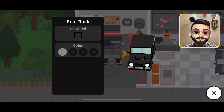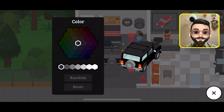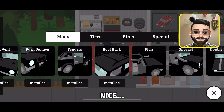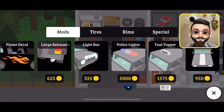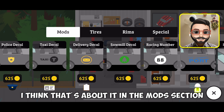Roof rack — installed. Let me change it to black as well. Nice. I am going to skip the snorkel. You can have it if you want. I think that's about it in the mod section.